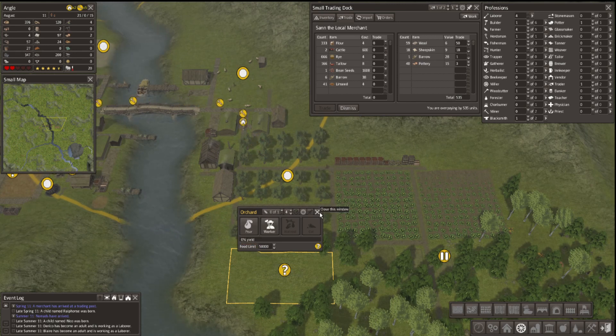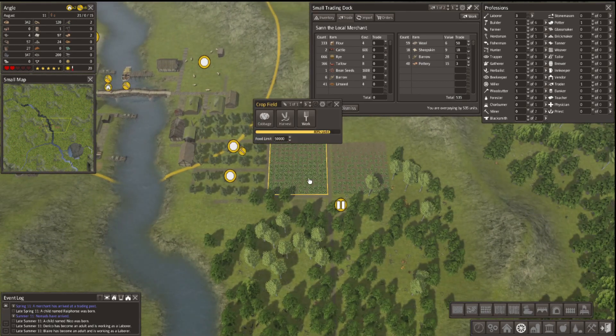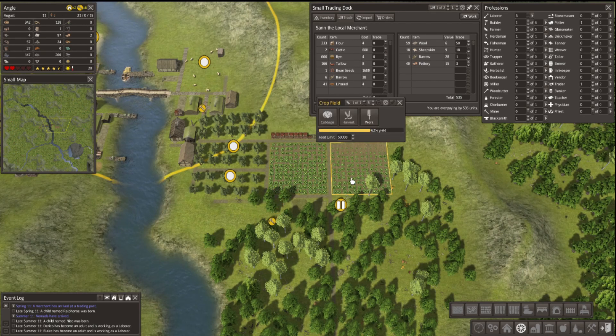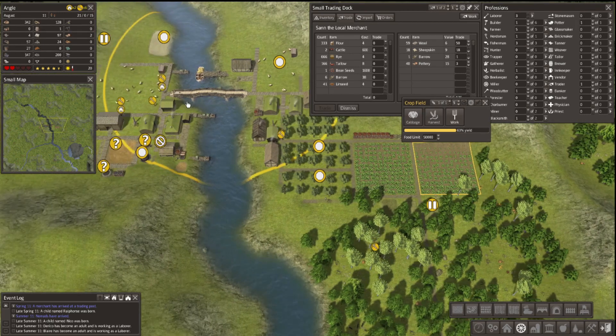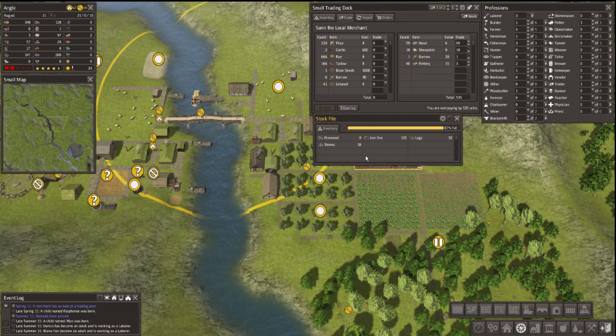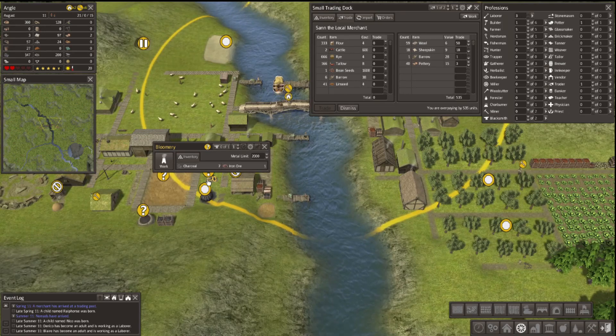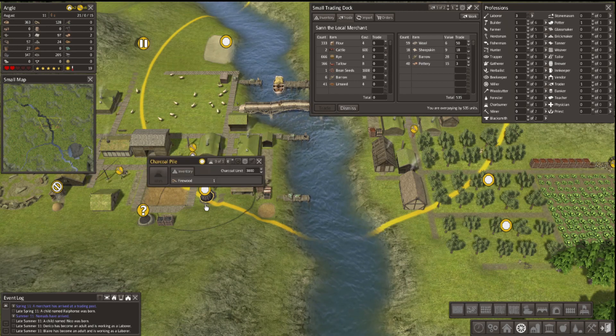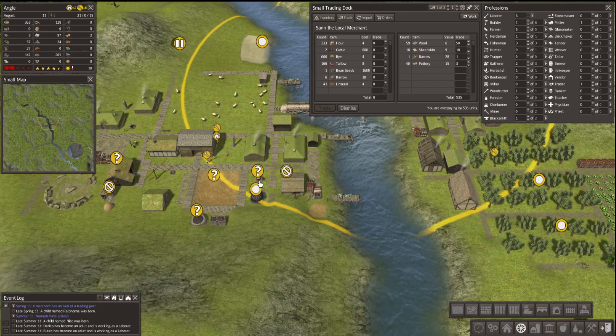We want this to be pear please. We have a couple people working as laborers. Let's put one person on this one so at least they'll plant my pear trees. 89% yield - I could probably tell them to start harvesting this. We're going to say start harvesting that because in September we didn't have enough time to harvest everything. Okay, we have a huge amount of iron ore. Oh, you know what guys? I am an idiot - this is a bloomery. Putting someone there, taking this person out. You guys have been yelling at me this entire episode, I'm sure.